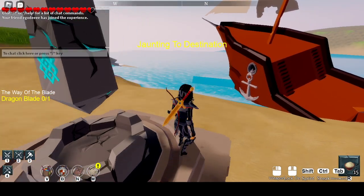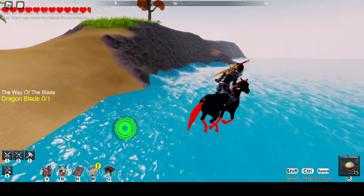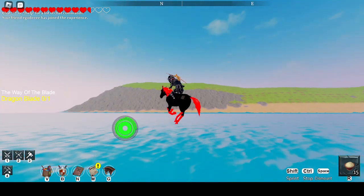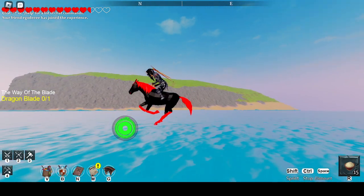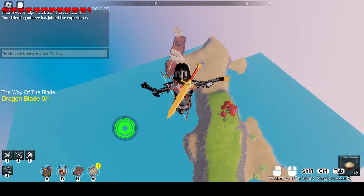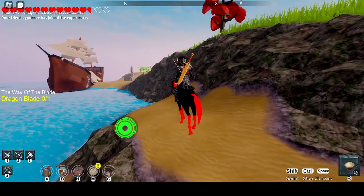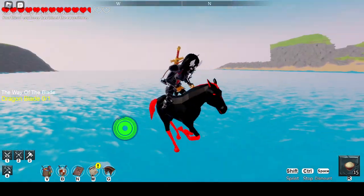I'm going to head over to Shipwreck to show you the funniest part. Your horse becomes Jesus if you end up doing the glitch, because it confuses your hitbox. I'm walking on water. You can only do this while you're on a horse, but if you fling while you're on the water, it gives you a stupid amount of speed.